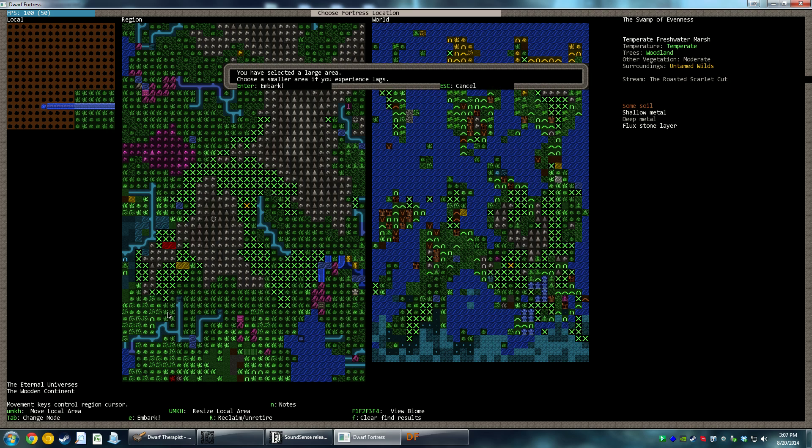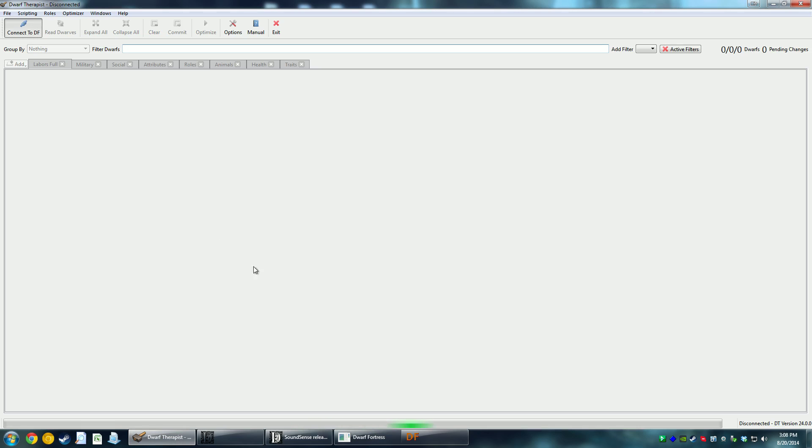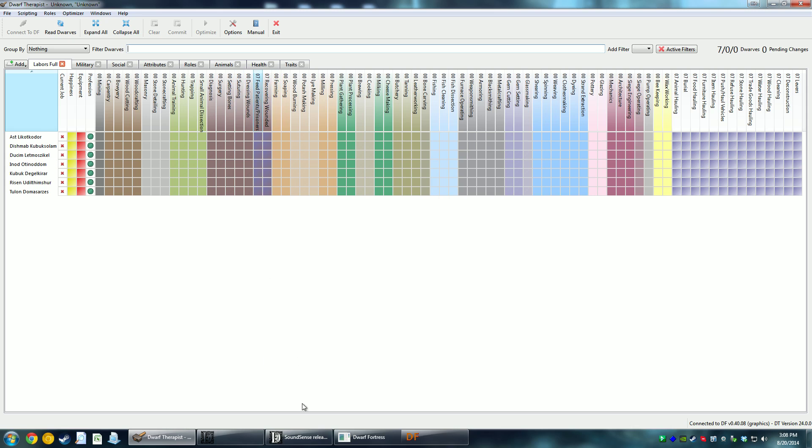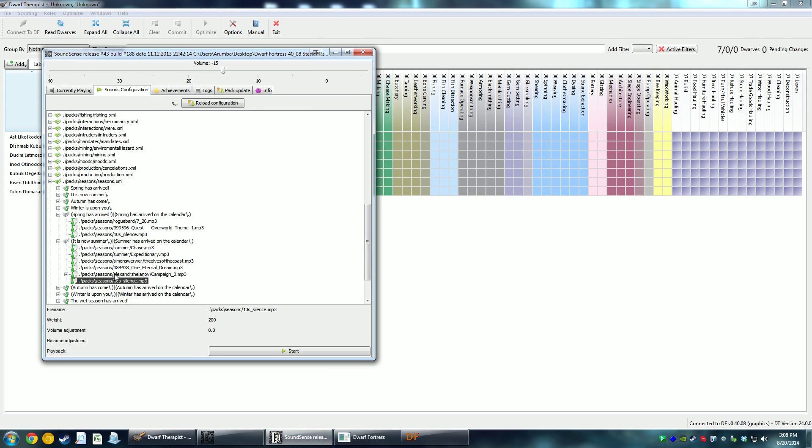You have selected a large area — choose a smaller area if you experience lag. We're going to prepare for the journey carefully. Now that we're in this screen we can use Dwarf Therapist to connect and it will actually be able to read our dwarves.